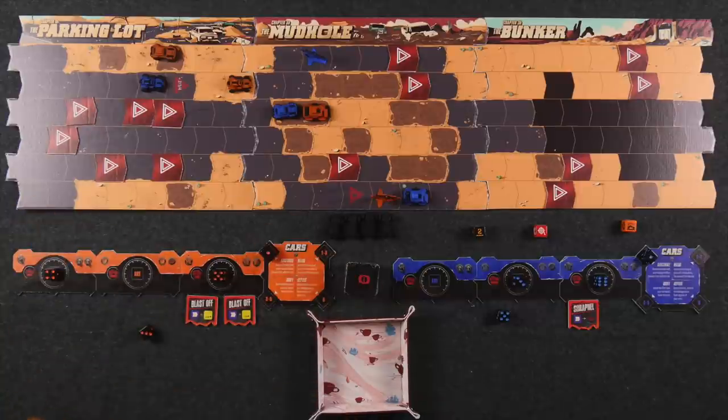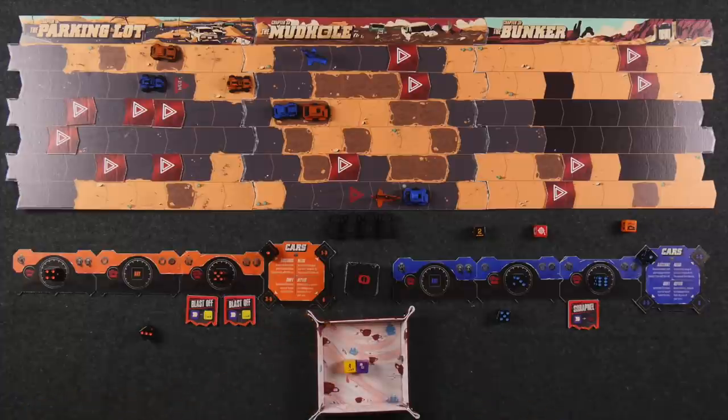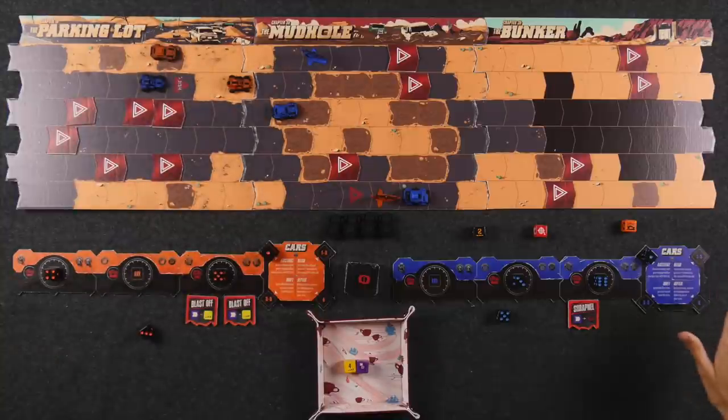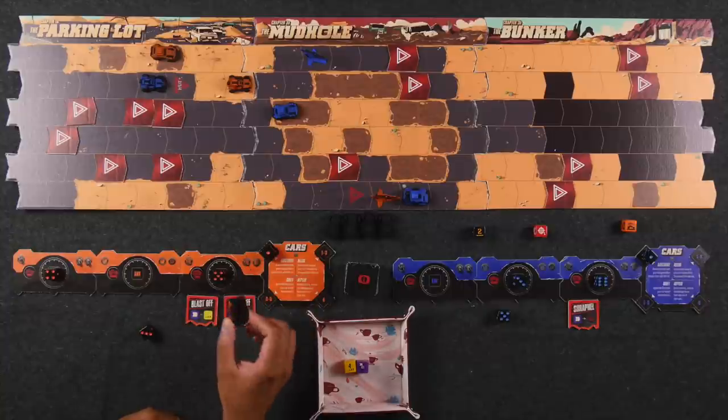Moni fires at Naveen's large car — the shooting die comes up large, a direct hit. Another blast-off damage token: Naveen rolls the directional die and the result sends his tank off two spaces — directly off the edge of the tile, eliminating it completely! The tank is now out of the game with no way to repair it. Going forward Naveen will always be boosting with that extra die, giving one extra movement to one of his remaining cars.